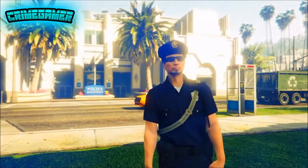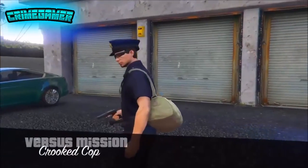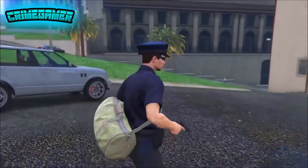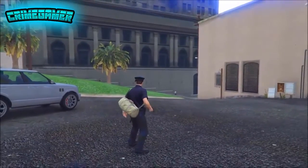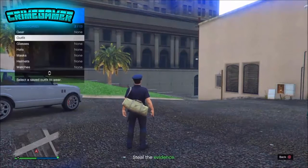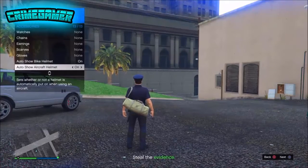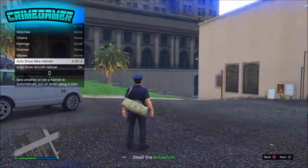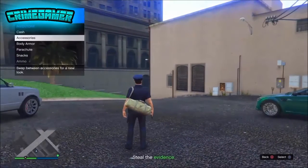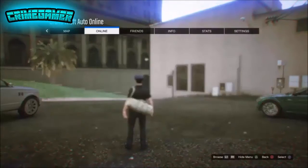Once you load into the job, wait until it loads up as normal. You can see the duffel bag transferred over, which makes the outfit a lot cooler. Once you've loaded into the job, bring up your interaction menu, go to Inventory, go to Accessories, scroll right down, and spam X — or A — on Show Aircraft Helmet for 10 seconds. Do the same for the helmet. Do both for 10 seconds, then back out.